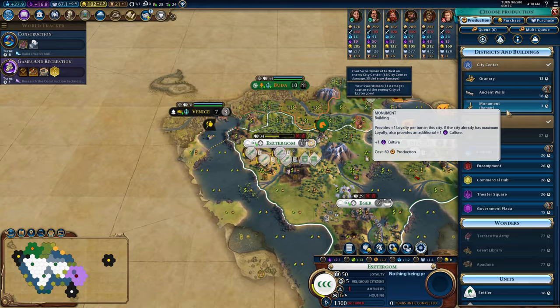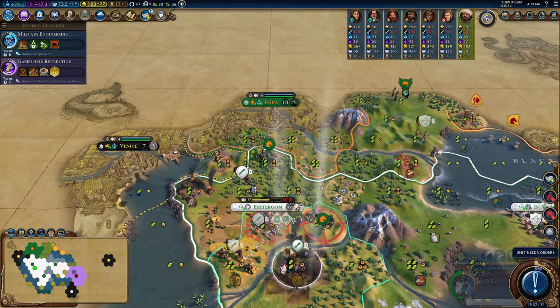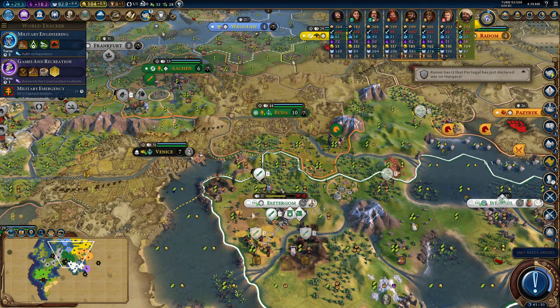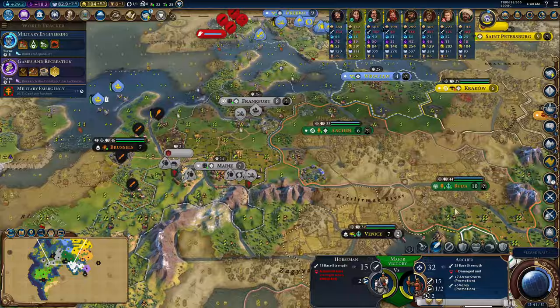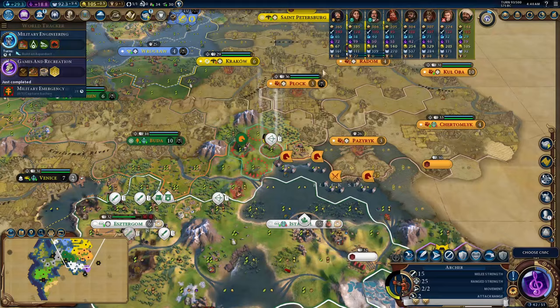While you do need to finish some techs as soon as possible — like ones with strategic resources such as bronze working so you can find and settle the iron tile — for the most part, especially with techs you don't need right away, go ahead and research something else. All in all, it is better to wait for Eurekas, because unlike the AI who rarely does this, using this method means you'll need about 20-30% less science per turn and you'll still be ahead in technologies and civics, even on deity.